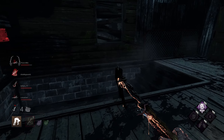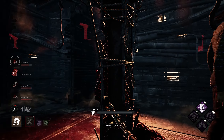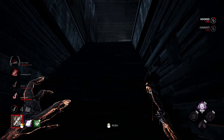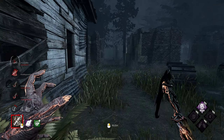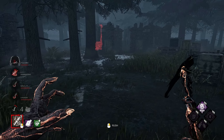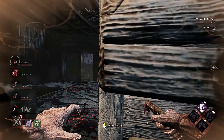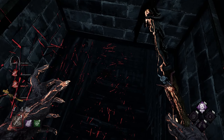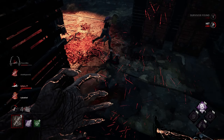Looks like he might head out for a bit and stay away. He should be going for the downed survivor right now, which is our obsession, because he had plenty of time to do so. Looks like she crawled off though. He's going for the save. I was trying to aim and get the lethal rush in there, but I just couldn't. Give me my stacks.